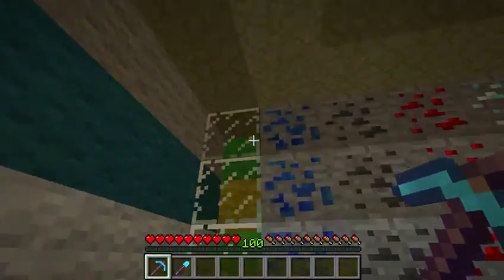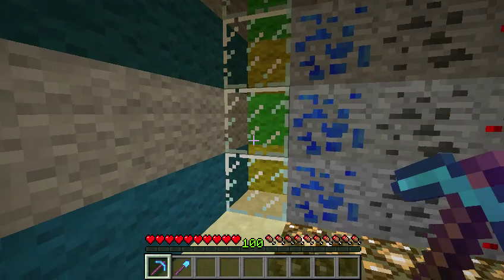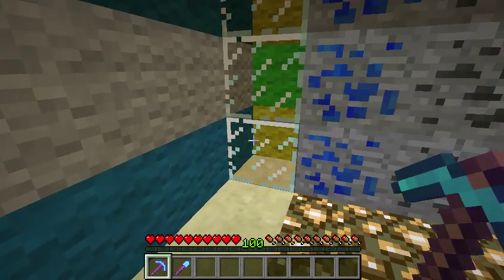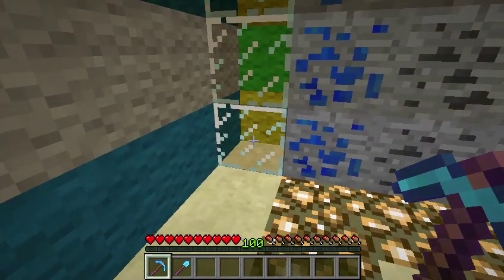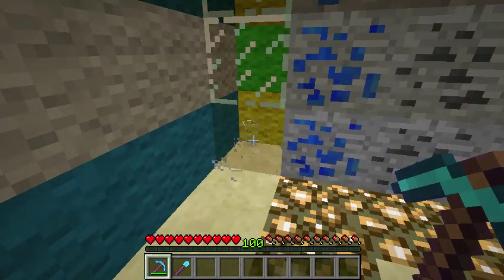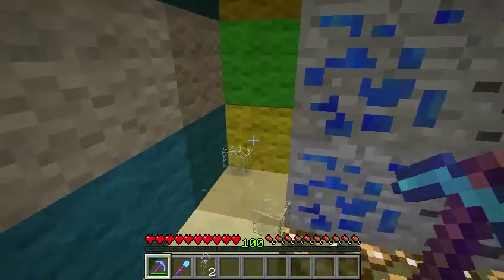Silk Touch is basically when you break a block and it'll give you the original block. If you break glass on its own, you know that you won't get it back. But see that? You get the glass block back, which is pretty awesome.